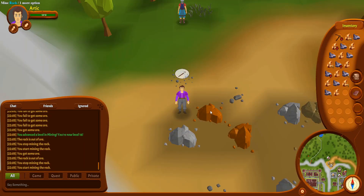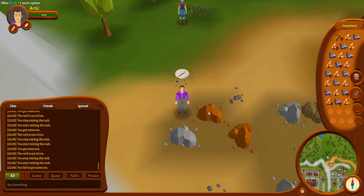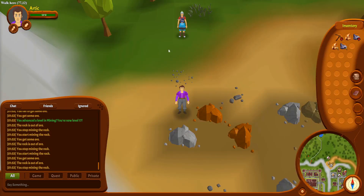Another mining level coming right up. And then I need to take all those ores, smelt them, and then we can start making things. What a process. Mining 16! Also, the calculations were for number of bars I need, not number of ores. We could just get like three quarters of a mining level, but having more bars to play with — we're just going to get another mining level. Mining 17!